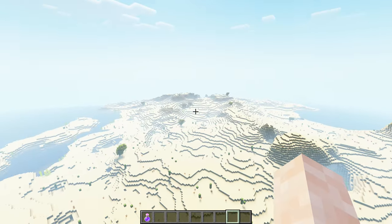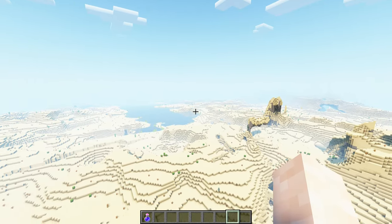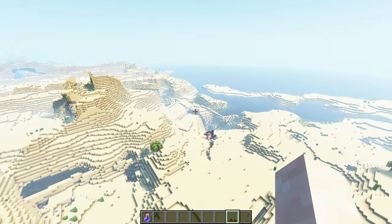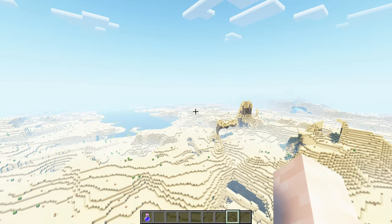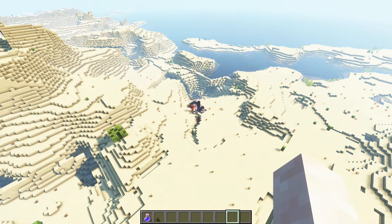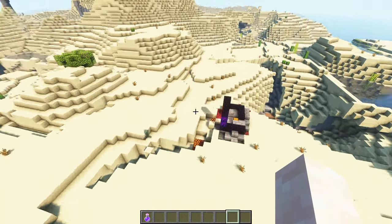There it is. So you have a desert temple over there — spawn point is around there — and here is your first desert temple. And there's a second one over there. Again, spawn point is there. The desert temple is over there, and you also have a ruined nether portal with enough obsidian to go to the nether.